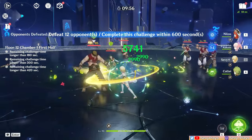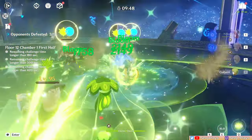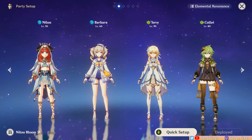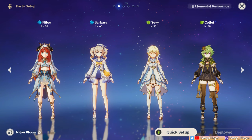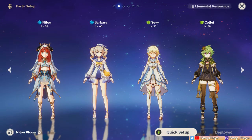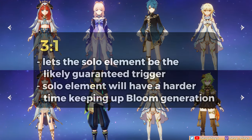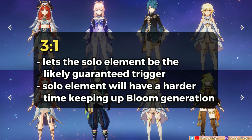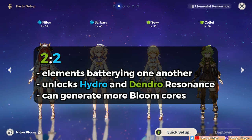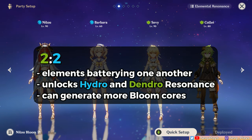Now let's go to her teams. Her strong niche team is a hydro-dendro bloom team. You're going to be restricted to using only hydro and dendro units — inserting a third element even as a flex slot removes her Golden Chalice effect and what makes her special. There's no rule on how many dendro versus hydro units have to be on the team, so it can be 3-to-1 or vice versa. However, the solo elemental application won't be fast enough to keep up with generating as many cores as possible. There are compelling reasons to make it 2-and-2: it helps with buffing fellow dendro or hydro units, unlocks both hydro and dendro resonance, and having consistent sources for both elements lets you generate more blooms.